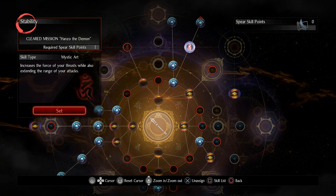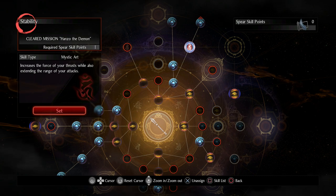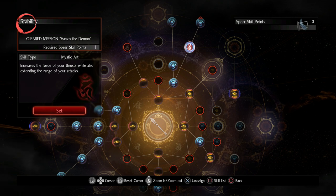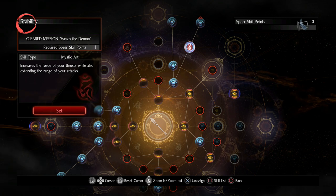I am using Stability — this increases the damage of your thrust. The wording is a little weird, possibly a translation issue, but it does increase thrust damage and also extends the range of your attacks. I'm pretty sure that applies to every single attack, not just thrusting attacks, so overall Stability is awesome and I definitely recommend it.